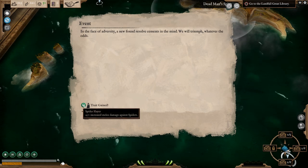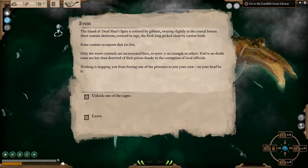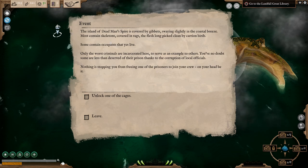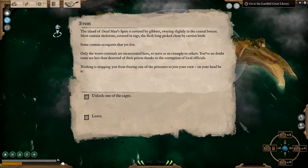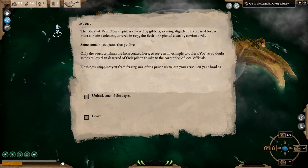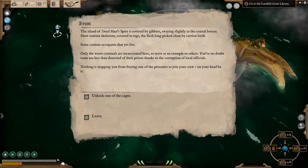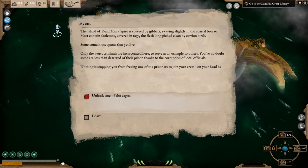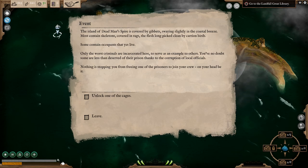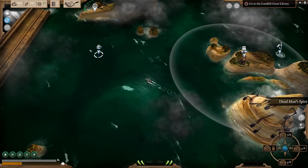Not something I have experienced in the game but we'll see. This is an event for Dead Man's Spire — it's covered in gibbets swaying slightly in the coastal breeze. Most contained skeletons covered in rags, the flesh long picked clean by carrion birds. However, some occupants are still alive. We can open the cages and get a crew member, but it's obviously a criminal. I will leave that — that's something I really do not want on my ship.